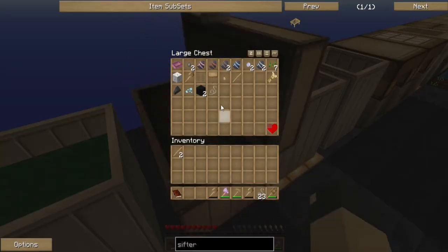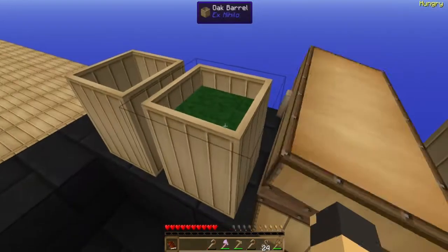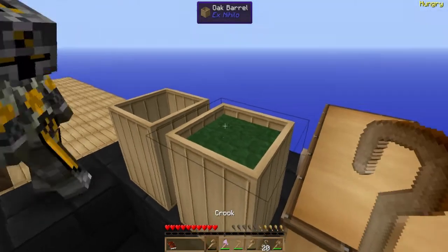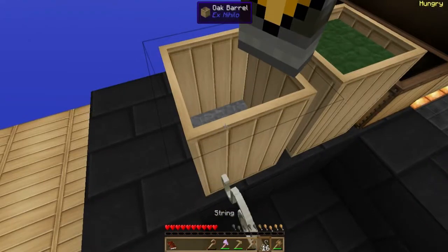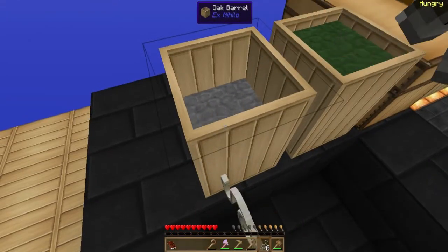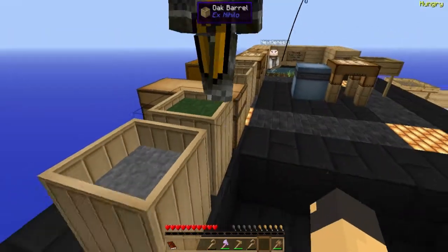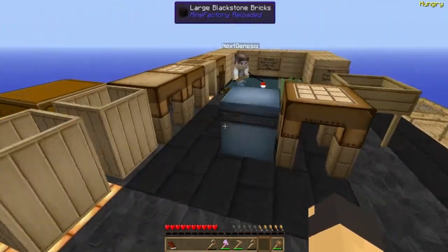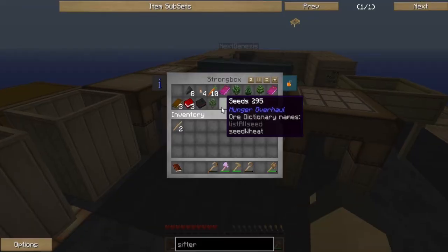I need more organic matter so I can get more dirt. You can use string in the thing too. Okay, next lot we're gonna use to plant some more saplings — that would be a good idea, because then the rate at which we can get new dirt will increase.